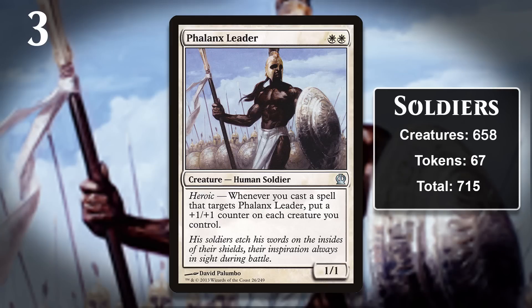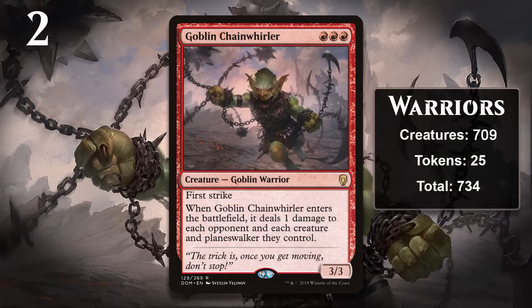At number three are Soldiers. Like all classes, this one is plentiful because every plane is in need of armies and that means every single plane has soldiers. Soldiers are most frequently white but like most classes, they have appeared in every color. Soldiers have only received real tribal support once, back in Onslaught block. The second most frequent creature type in all of Magic is Warrior. Like Soldiers, every plane needs warriors, though I'm not 100% sure I understand the distinction Wizards has made between these two creature types. It seems primarily that soldiers serve in armies while warriors are more roving fighter types or mercenaries. Warriors received tribal support in both Lorwyn and Tarkir block.